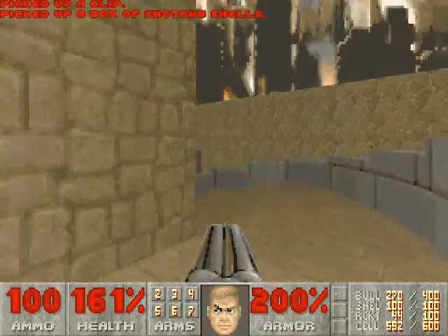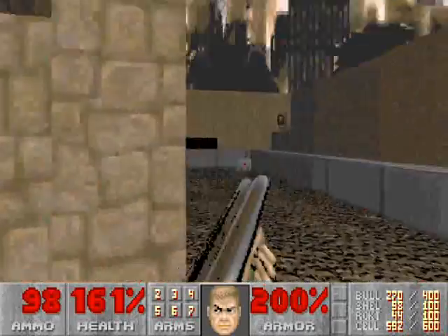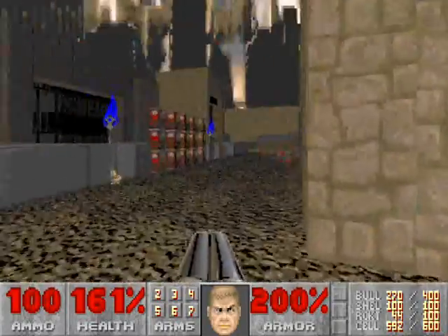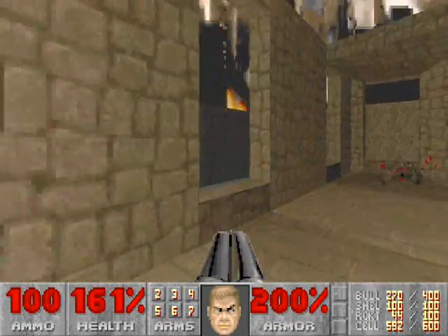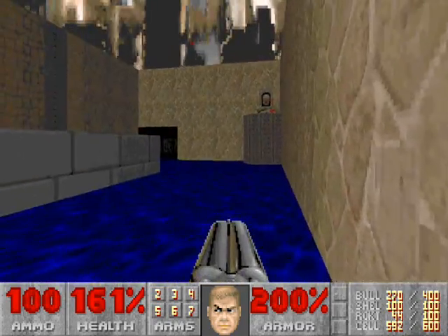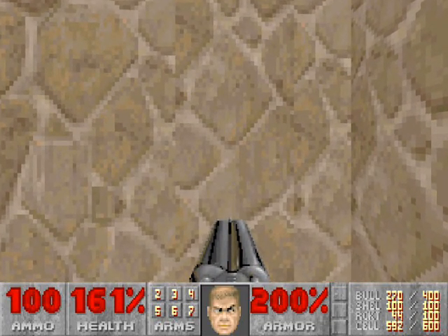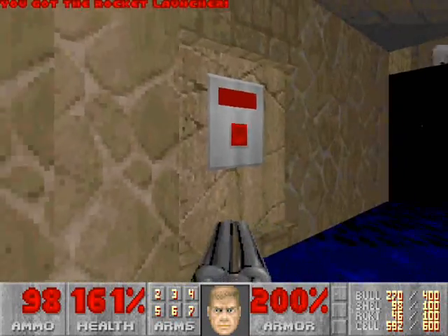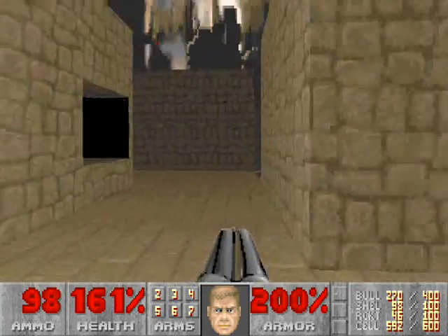We'll go down this winding stairs and snipe off the shotgunners on this lower level. Now, see this platform with the switch on top? There is a way to get that. We'll have to go back the way we came, go back up these stairs, and then go all the way left, back to the left windows. You can peek through the windows to make sure you can see the switch, then run out of the window and into the water. Just lower the platform and press the switch. That switch will open up this door so you can get inside and grab yourself a rocket launcher, and also flip this switch. This lift will take you back to the starting room.